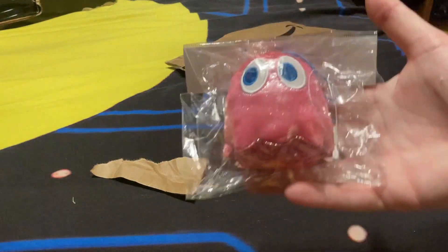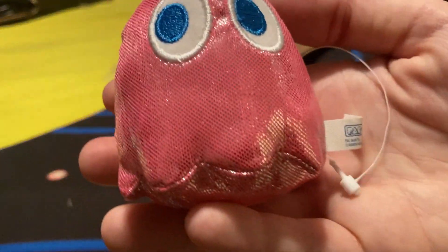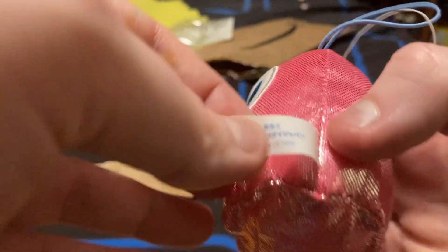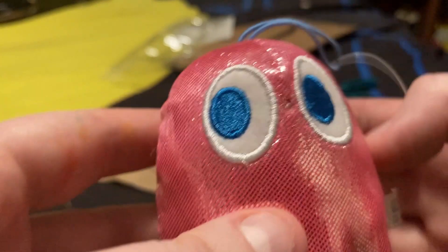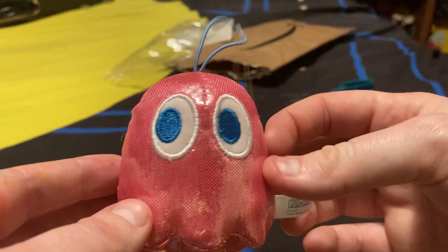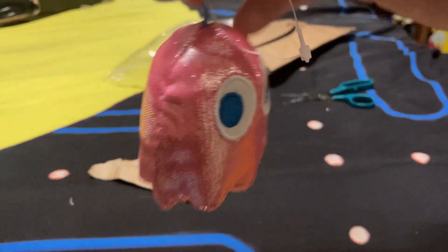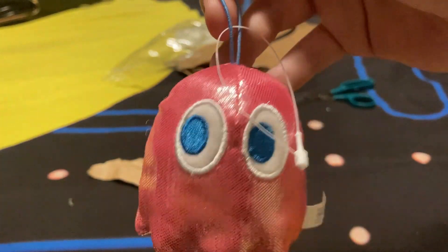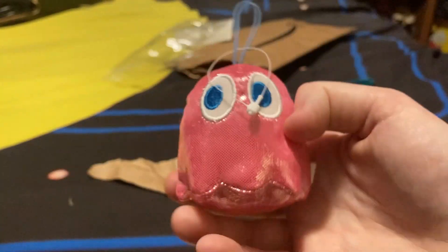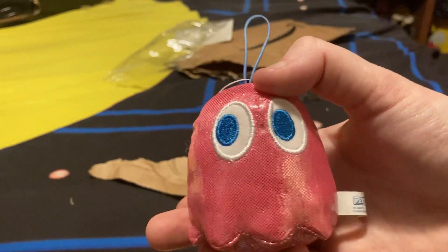I got a Ghosts flush keychain. Here's Pinky — I can tell this is a Japanese exclusive. Pinky is all shiny and I actually like this effect. It has a little spring hook on it. I also saw Blinky, Inky, and Clyde, but I don't think I saw a Pac-Man. There's not a whole lot to say about it other than the shininess — I really like it.